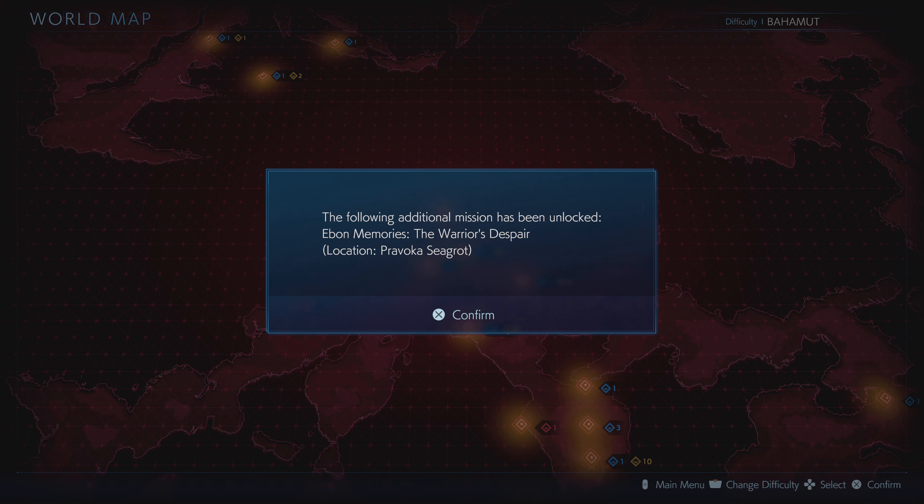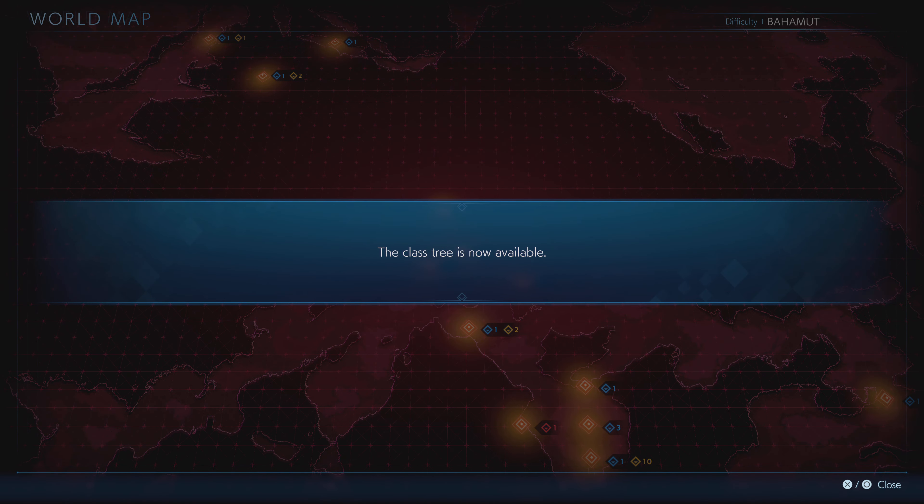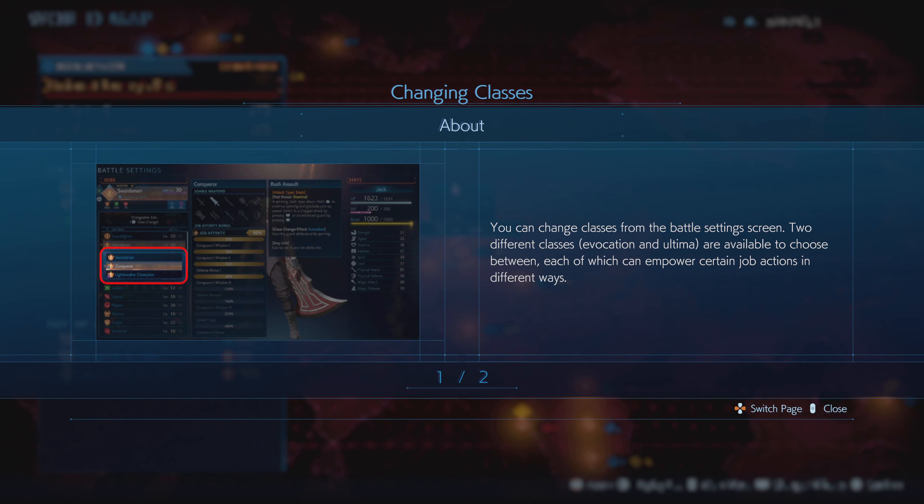The following additional missions have been unlocked: Even Memories of the Warrior Despair Location, Scarlet Memories, Monk of Despair, Thief Despair, and Knight Despair. This class is now available — I got a trophy for that: Courage Proven Strength. Rat tail can now be exchanged at the Exchange Shop.